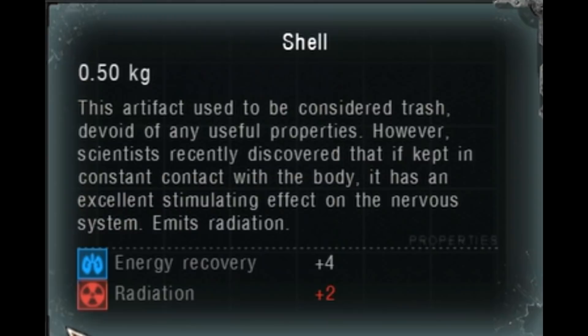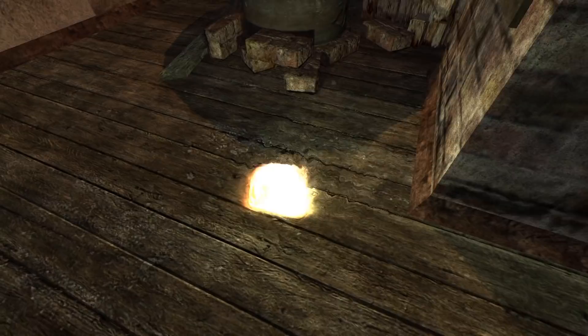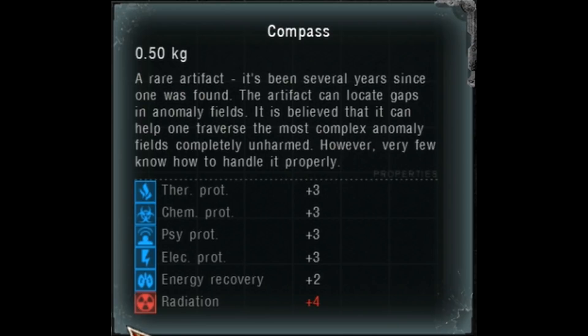There is also the Shell, which has to be kept in constant contact with the body to manifest its stimulating effect. Then there are artifacts that appear to be much more complicated to use. One of them is the Moonlight, which apparently has to be fine-tuned by stalkers in order to resonate in opposite phase with psi emissions, effectively neutralizing them. Unfortunately, I have no idea how this fine-tuning works.